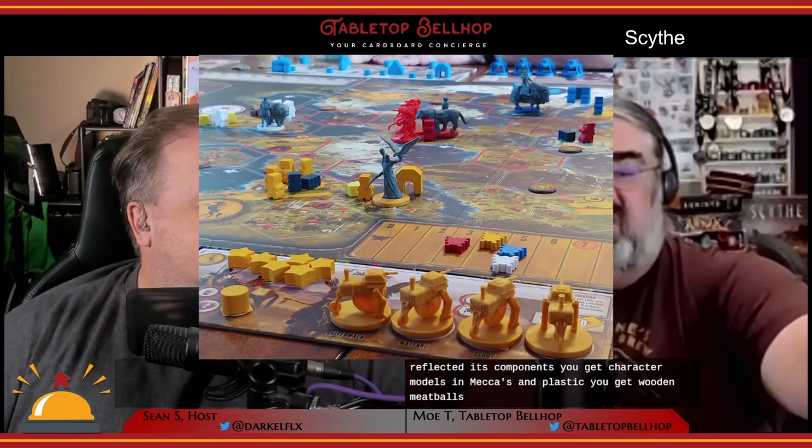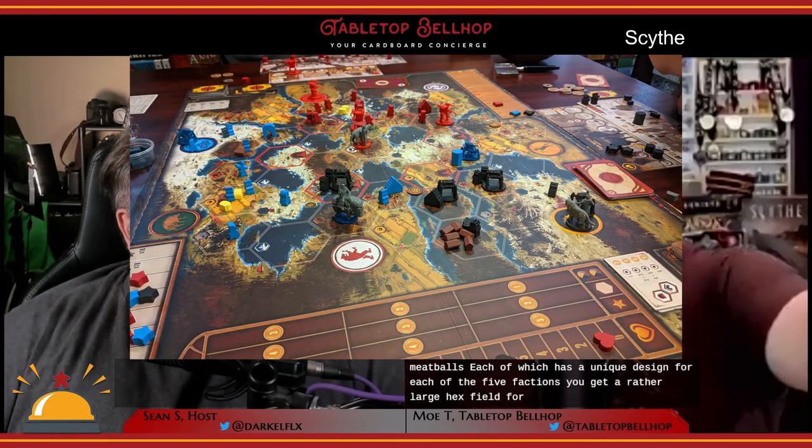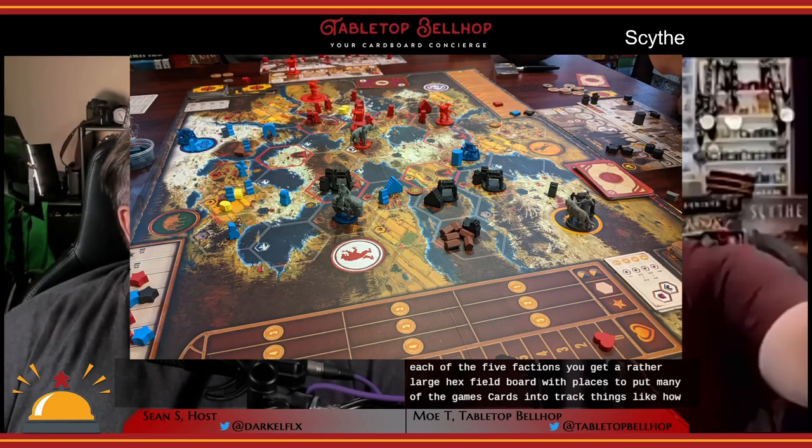Through that you can see Mo take apart the box bit by bit and show off the excellent component quality in this game. Scythe has a lot of moving parts — you get character models in mechs and plastic, wooden meeples each with a unique design for each of the five factions, and a rather large hex-filled board with places to put many of the game's cards and to track things like power and popularity. The board is noteworthy because it's two-sided, with the second side featuring a much larger hex. To use this side you do need the Scythe board extension, which is sold separately. It's already a big board, so you're going to need a pretty big table if you get that expansion.